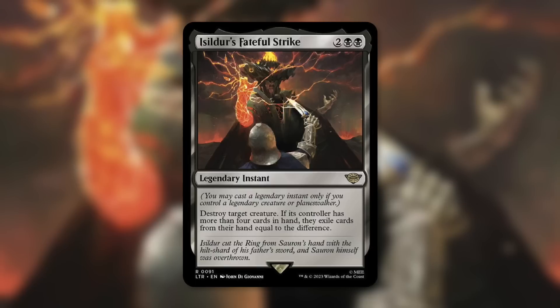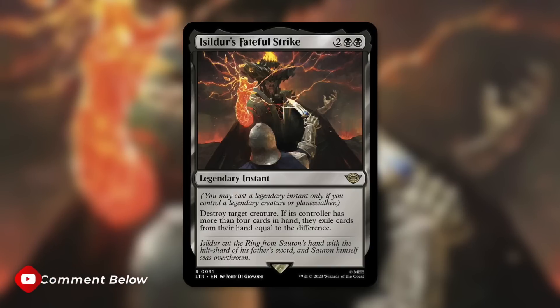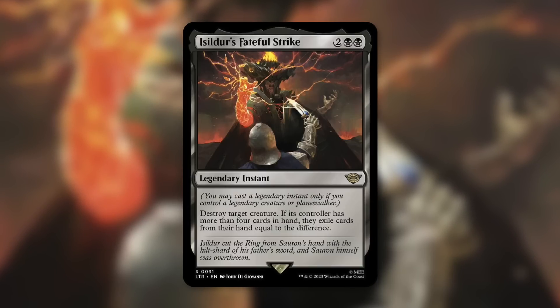That can be a massive play. This is instant speed creature removal, which is over-costed for that — Murder is a three mana card, this is four. That being said, this also says: you know what, you've got a lot of card advantage over there, blue player or green player, whoever's drawing a ton of cards.